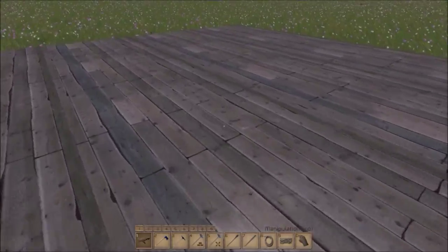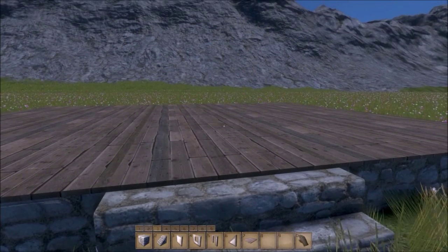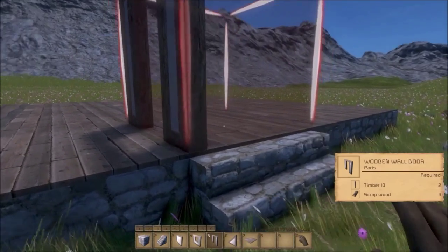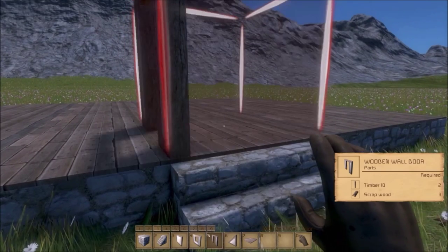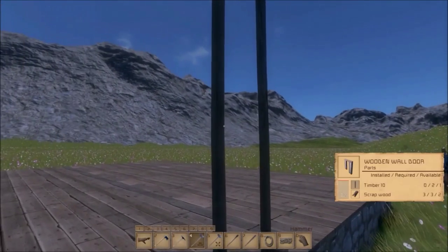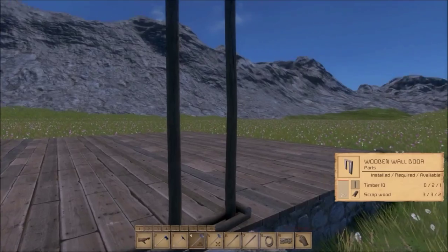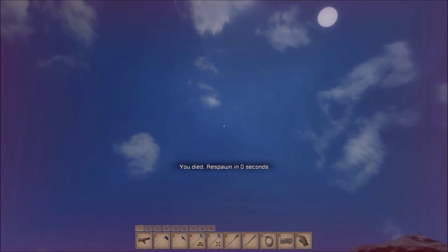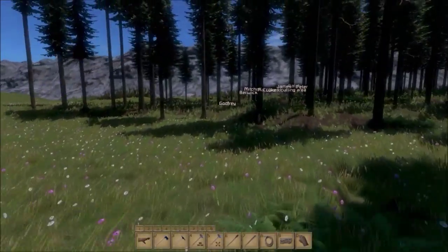We got our wooden platform covering the giant hole. So now we're gonna need to build our walls. I'm getting this wooden wall door, and to push it into the planks you hold ALT and then use Q and E to rotate, then just place it down. This wooden door needs the same material as the wooden floors. Be very careful around your resource pit because it can and will ping you into space, as you've just seen.